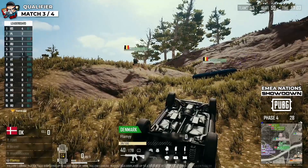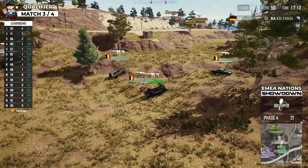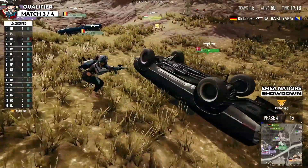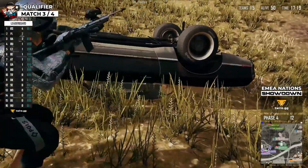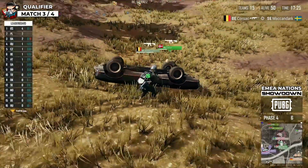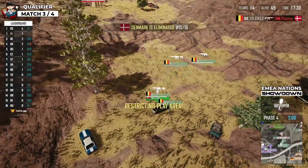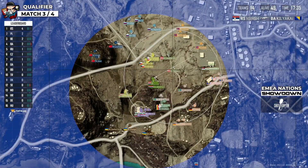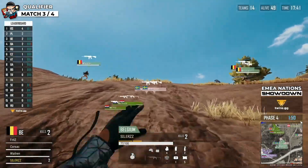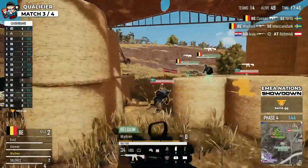Still, how is Flamey still alive? Belgium haven't spotted him — this might just work out for him. This is madness, one of the bravest plays ever seen, and he's still inside the circle. But if Silas gets shot and goes prone to take cover, he's going to be able to see him underneath this murado. Silas goes prone to pop a boost and sees an enemy staring dead in his eyes — he manages to pop up and gets the kill.